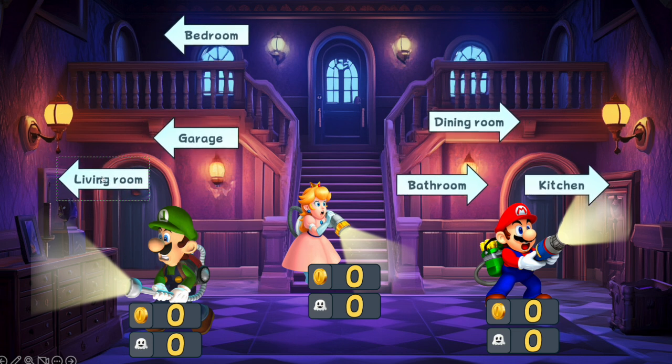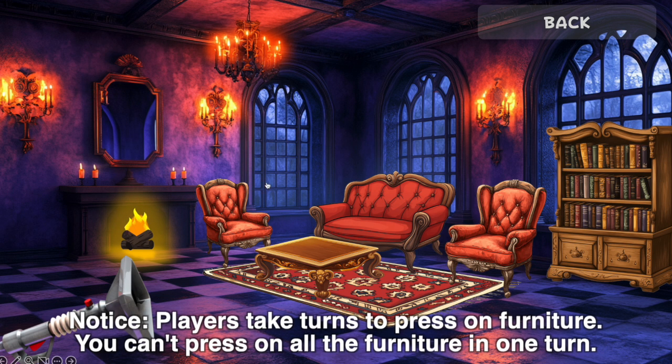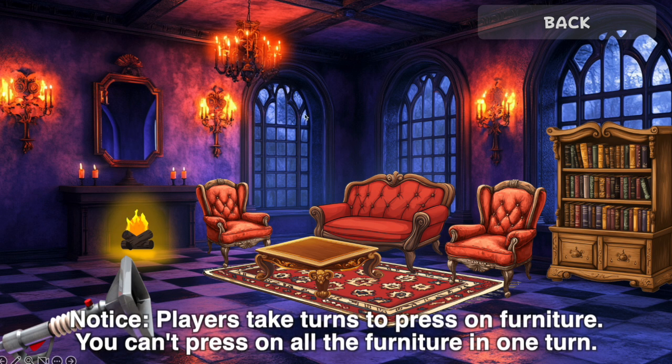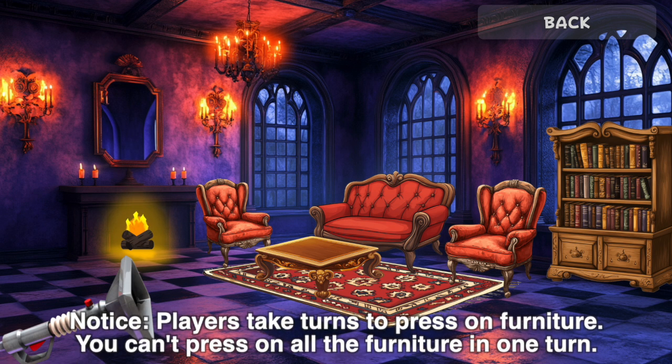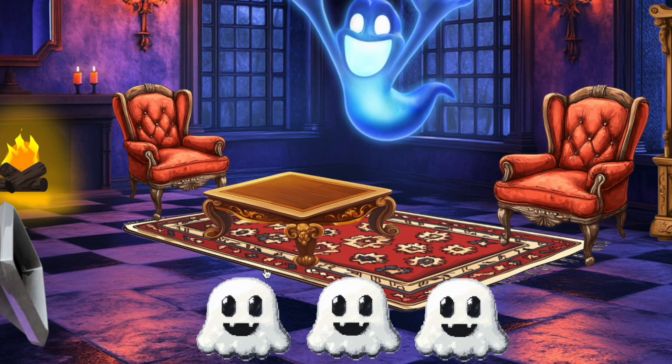Let me show you what to do. Let's say we're playing as Luigi and we'd like to go into the living room. Here you can choose any different furniture — only the furniture shown; you can press on the wall or a mirror if you add one. So press on the furniture right here, let's press on the sofa for example — the sofa has a ghost.